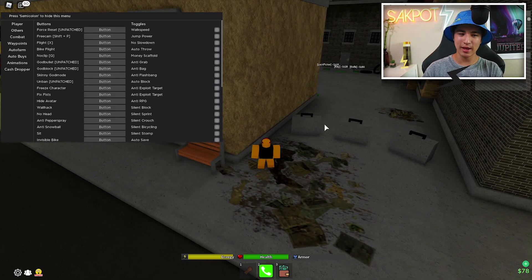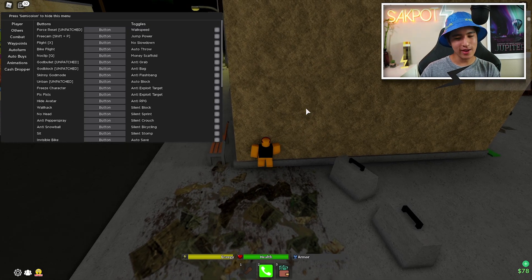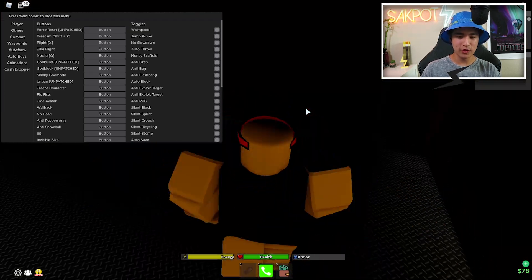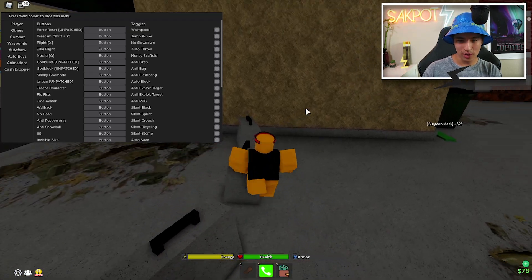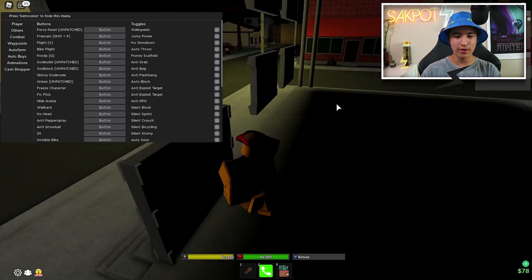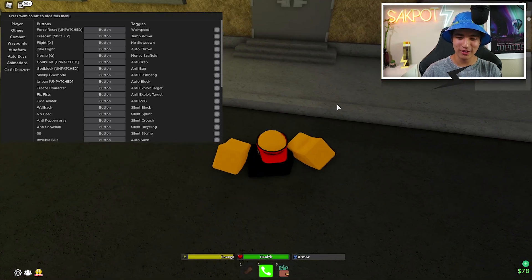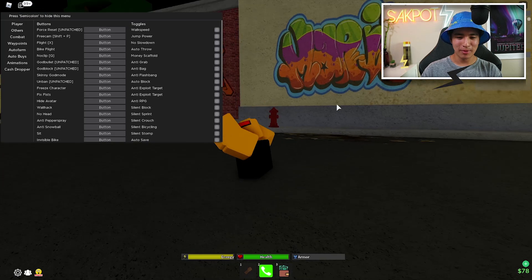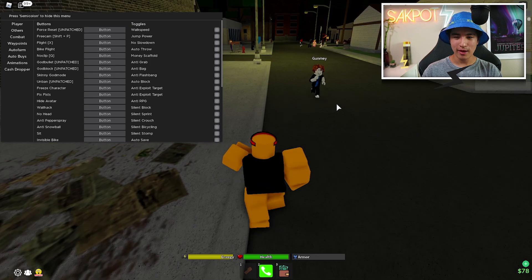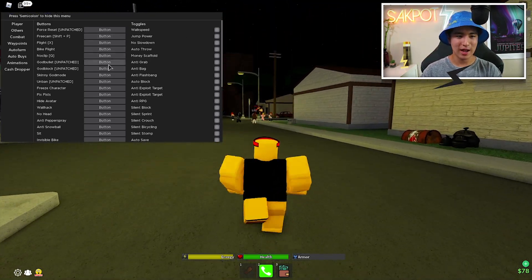Let me show you no clip. Obviously you can't walk through buildings normally, but if you turn on no clip you can walk straight through them — hide inside buildings or just walk out the door like a normal person. Don't turn it off while you're inside or you'll get stuck. But yeah, that's no clip.